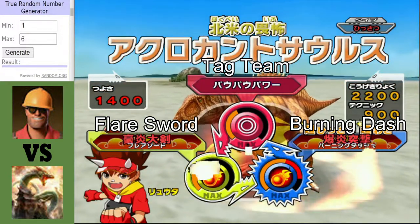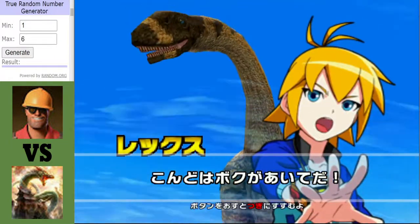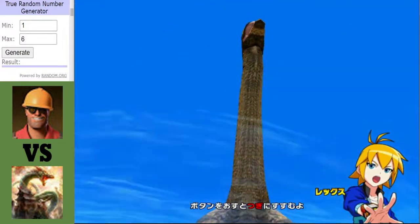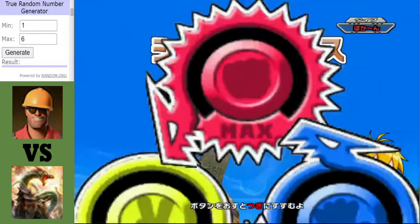That Burning Dash could do a lot of damage. Flare Sword and Tag Team might be a Joker move, but it could work. But it's going to be tough, because in the blue corner for Anton Gushan, we have a Schoenosaurus.